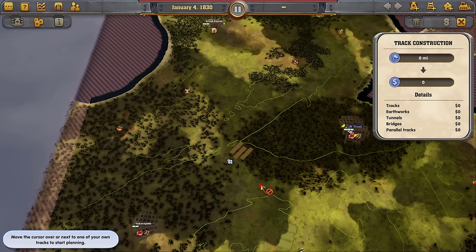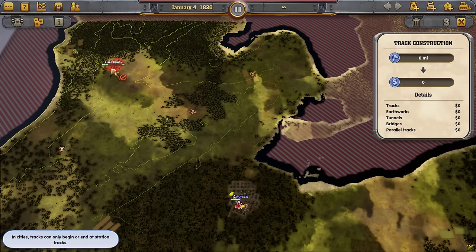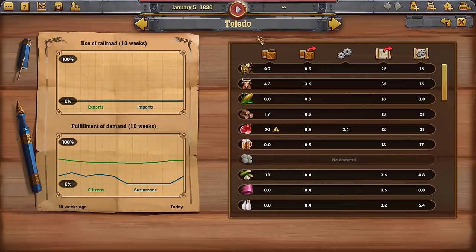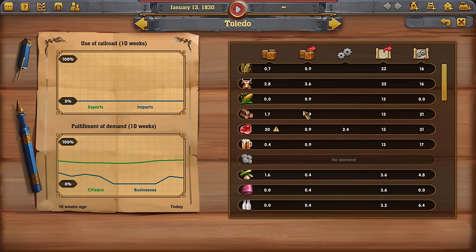The first thing I'd look at on any map — any scenario, whatever — is to find cities that produce meat and beer. When you look at the demand for a city, in the early going they need wheat, corn, logs, meat, and beer. Those are the things they grow from, and then as you can see, the list gets bigger and bigger.